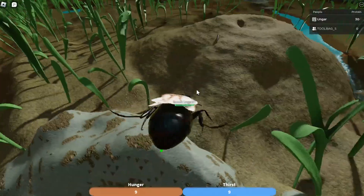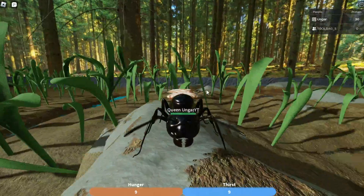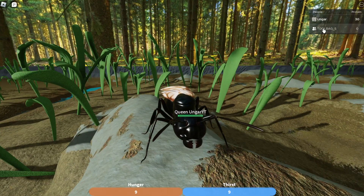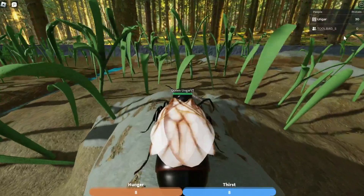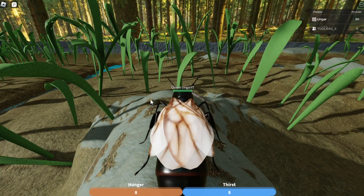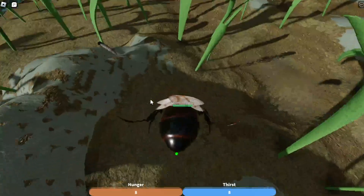Let me just explain what protein is and how it works real quick. Protein is sort of the currency of the game. You can see up here it says I've got 30 protein. My friend here, who will be a test subject for us later in the video, has zero protein. Protein is the currency — the higher protein you have, the higher on the scoreboard you are. And it can be used for many things.